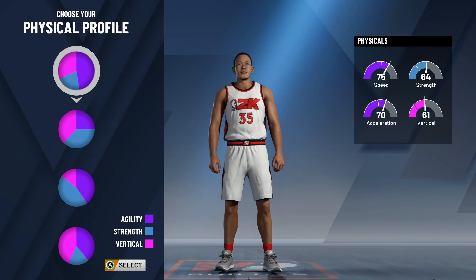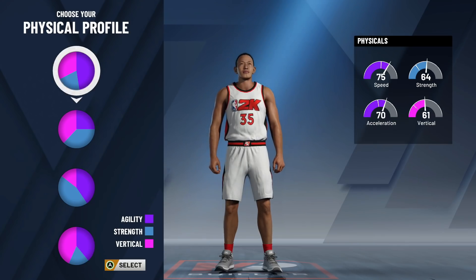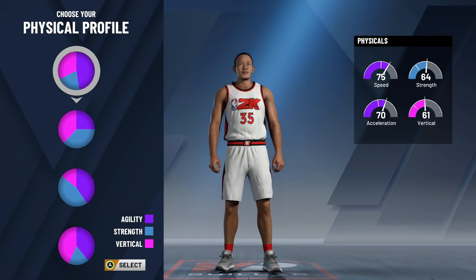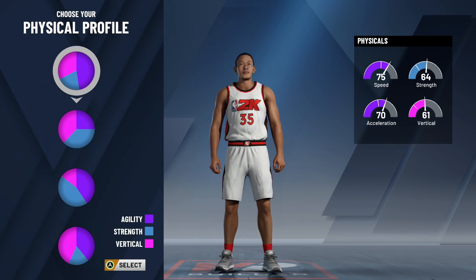For your physical profile, you can pick any of these — it's all about preference. I'm more of a speed guy. I'm always going to say that being as fast as possible is the most important. However, you can make a strong case for going speed and vertical so your player jumps a little bit higher, but I'm personally going to go ahead and select the speed pie chart. That's my favorite and probably always will be.